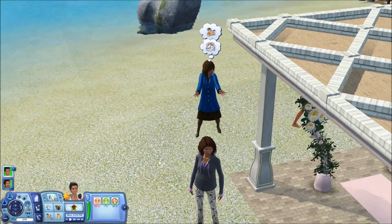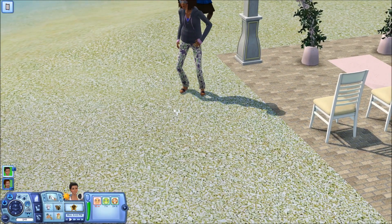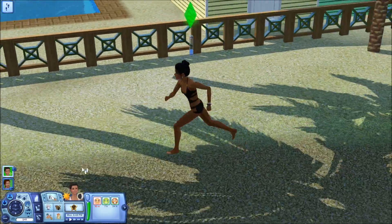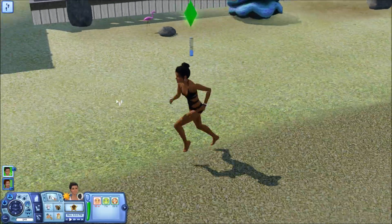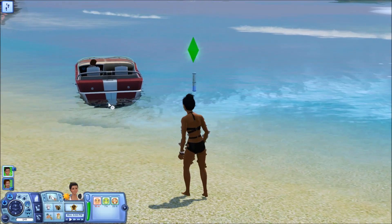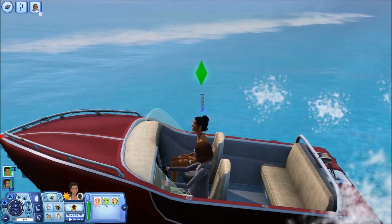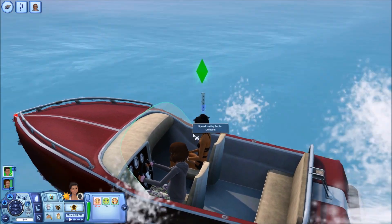Maybe she should have someone take her to the hospital — we'll have Hayley take her. Although, she's already off to the hospital. It's only the responsible thing to do if she's giving birth on our resort. It looks like we're getting into our boat, and the pregnant lady is driving the boat — surely it should be Hayley driving, but okay.